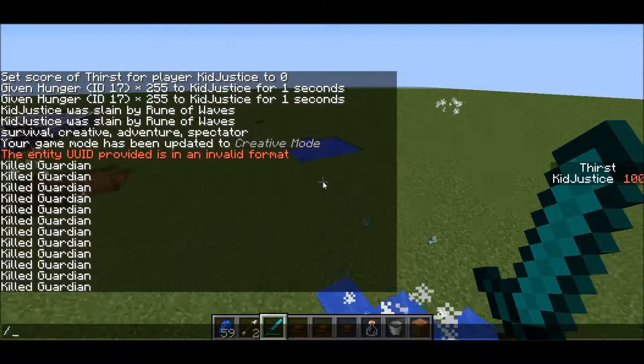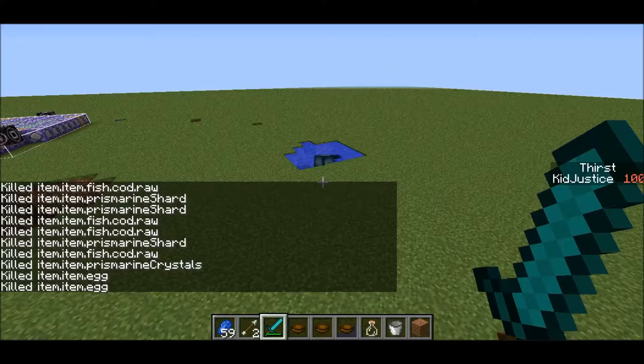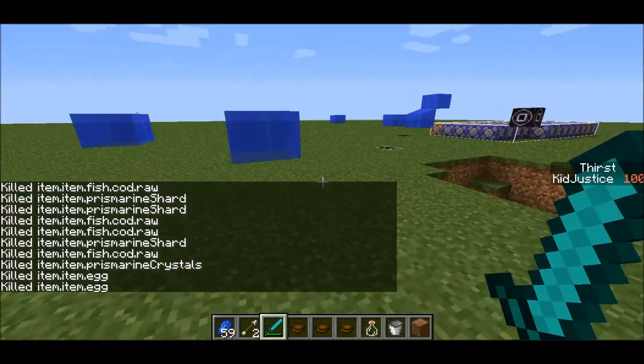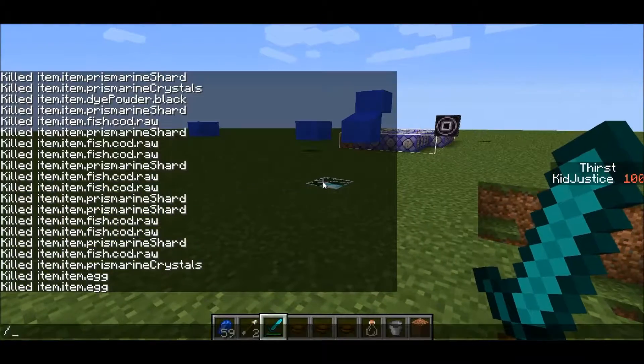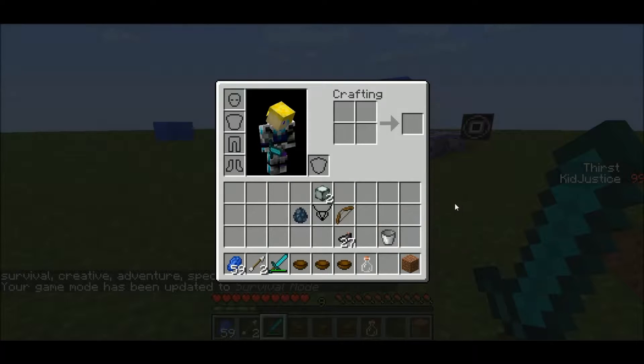There we go. Now I'll kill all the items. The squids are spawning! If I go back into survival — my thirst bar is still going down. That's because I don't have it equipped in the right spot.